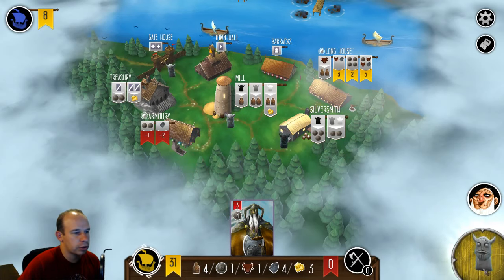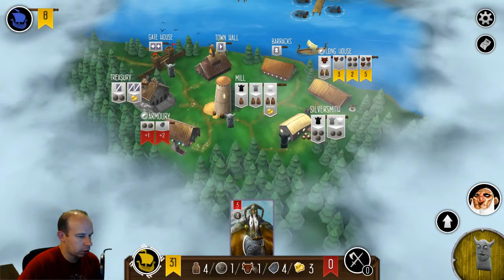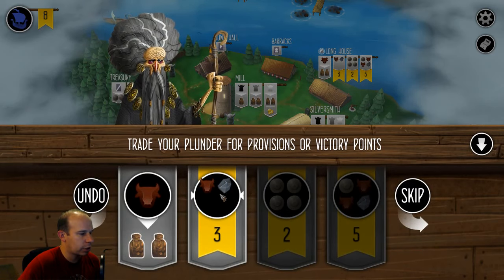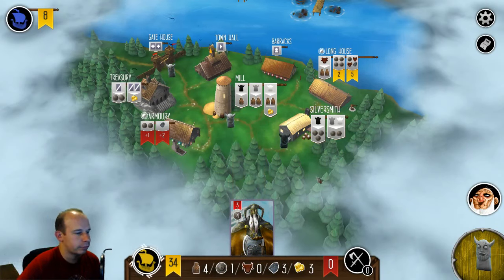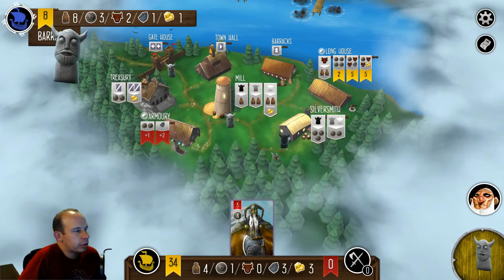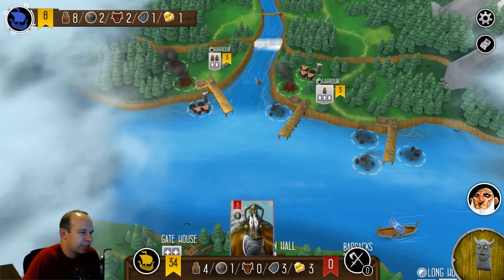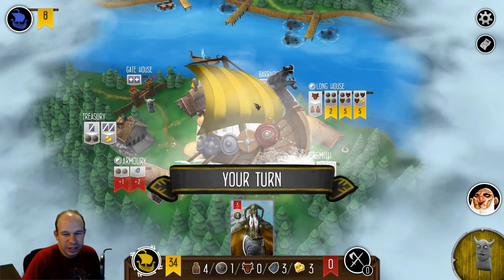Why can't I do that? Oh, I don't have enough cattle — I need two cattle and only have one. That stinks. We'll get those three points. Come on, Ymir, go raid! What are you doing? You have five guys in your army — is this game gonna go on forever until I do it?